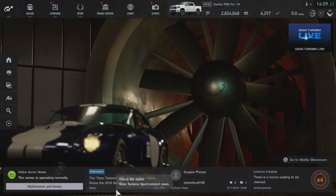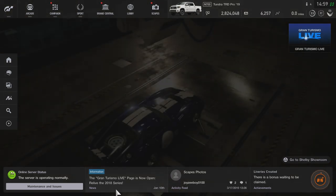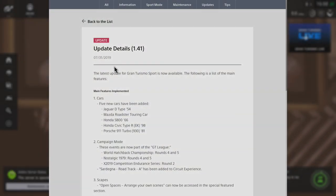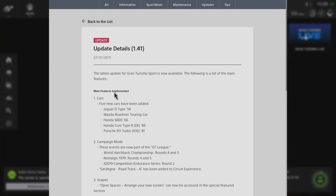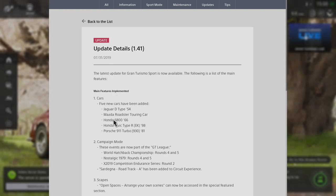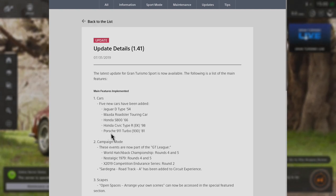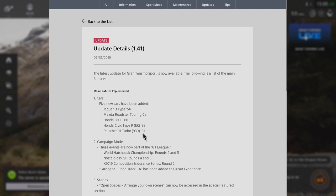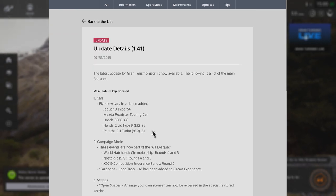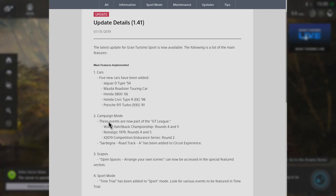What's going on everybody, welcome back to the channel. Gran Turismo Sport — we're back today taking a look at the newest update. Update 1.41 came out July 31st. Five new cars added: Jaguar D-Type, Mazda Roadster Touring Car, Honda S800, Civic Type R EK, and the Porsche 911 Turbo 930. Really excited to drive all five of these cars.